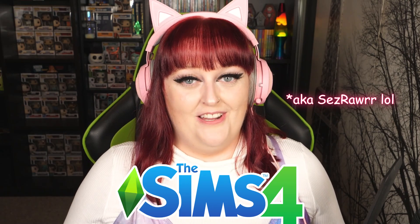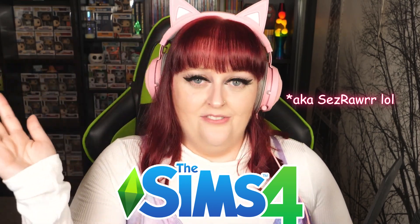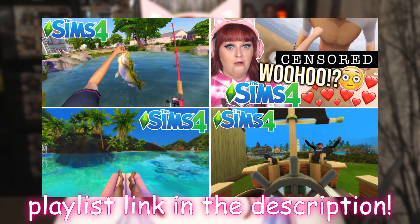My name is Sarah and welcome to another Sims 4 first person video where I take a look at the Sims through the eyes of a Sim. There is a mode in the Sims 4 called first person mode. You don't need a mod to do it or anything. You can just press a couple of buttons on your keyboard and then see the world as your Sims see it. It's really cool and I have made a few videos on this before, but today I want to have a look at Horse Ranch through the eyes of our Sim.